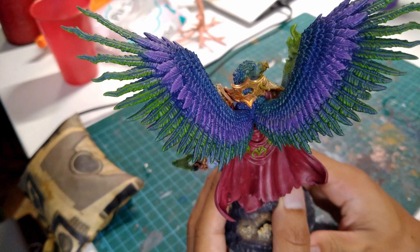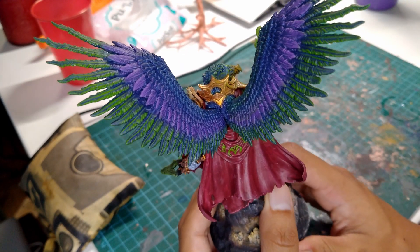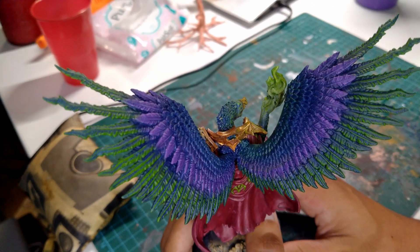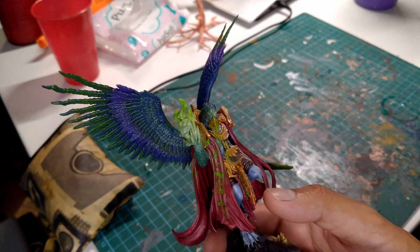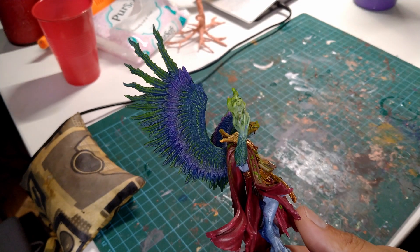And his wings — we have to talk about his wings. Every feather has a lot of detail, and they're also surprisingly easy to paint using dry brushing, because all the nice ridges catch all that bright paint and really help the wings to pop.